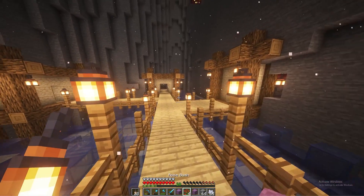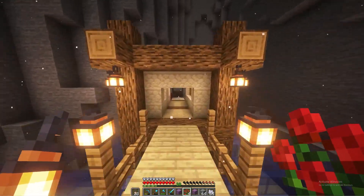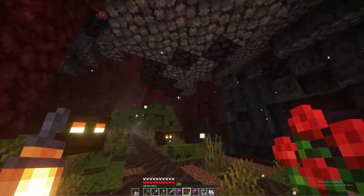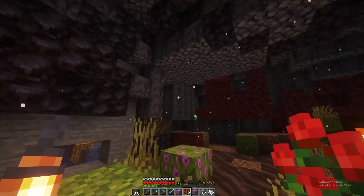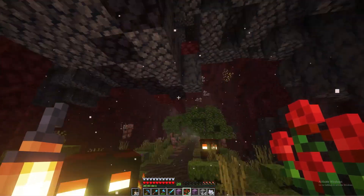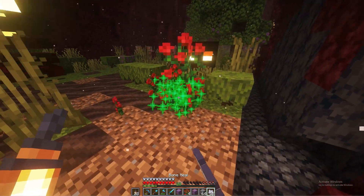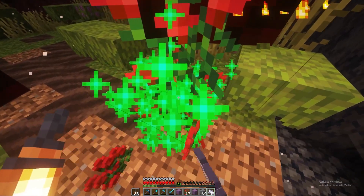Yeah, there we go. We'll do the walls in stone like this, and then we'll try to use some blue glass for the ceiling this time instead of the base. This works - thank god, I was actually doubting myself if this actually worked.